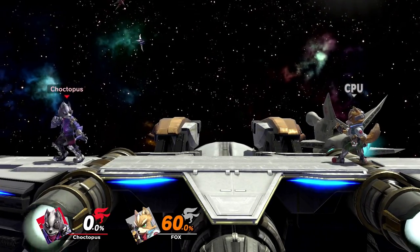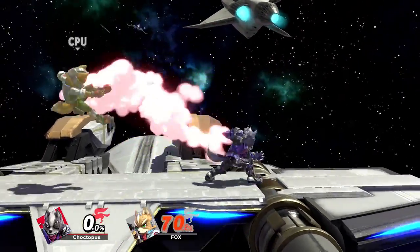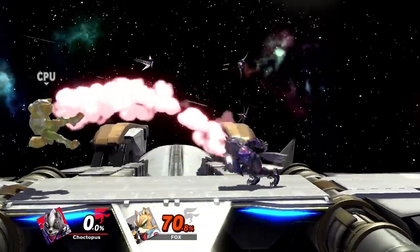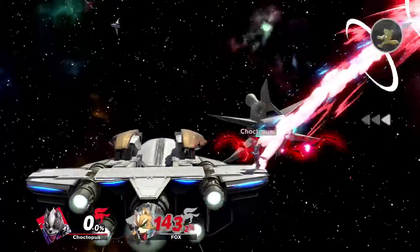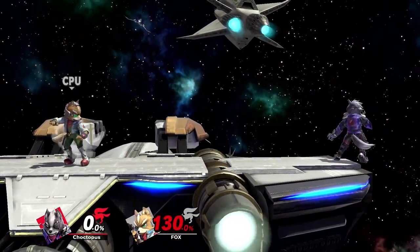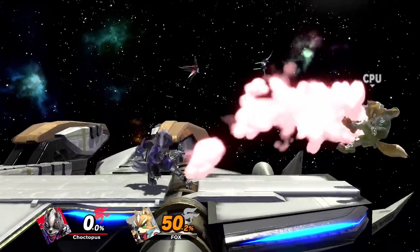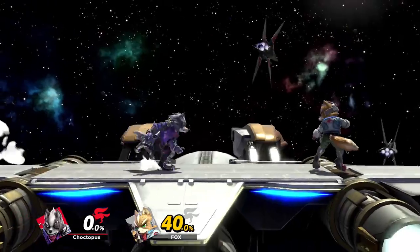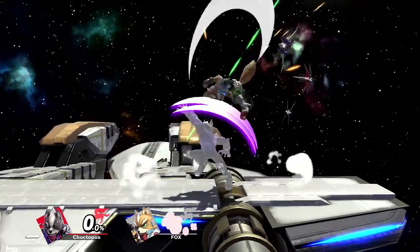Wolf has some pretty good throw combos you're going to want to use often. His forward throw is good at higher percents for setting up a tech chase, where you can follow with a dash attack or even an up B. His back throw is a good high-percent kill option towards the end of the stage. His down throw hits the ground and launches horizontally, and at low percents you can actually combo this into a dash attack. His up throw, up to around 80%, will work into either an up air or a forward air.